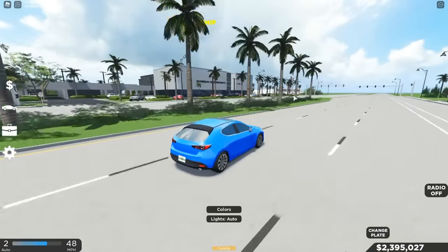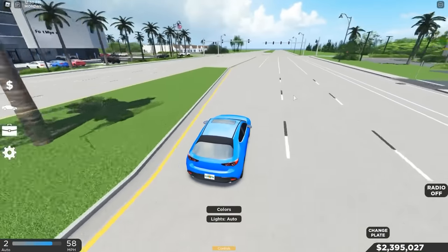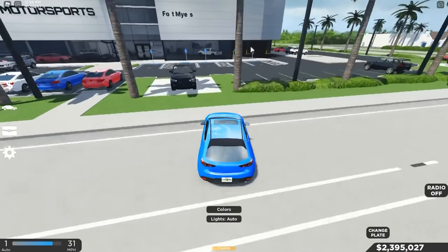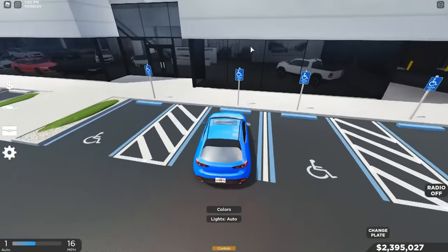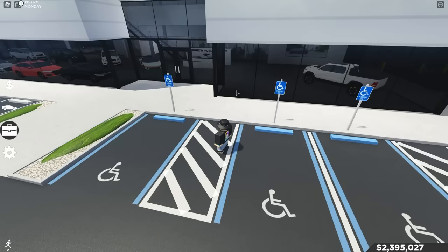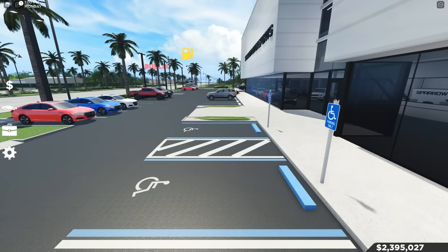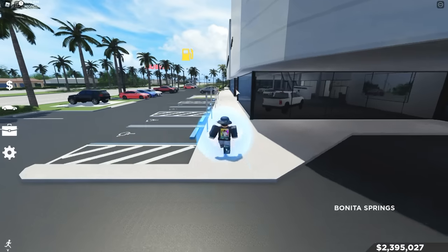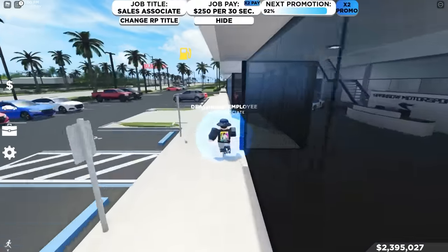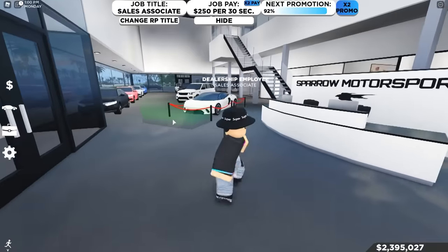Here's the dealership — you can cut across or drive around properly. If you had chosen the dealership job, you would have been instantly teleported here, as you can see.